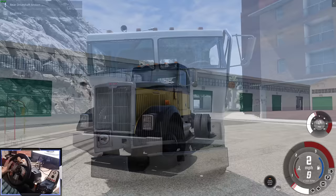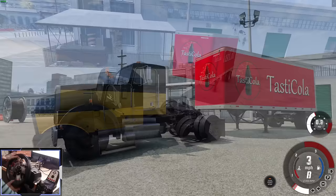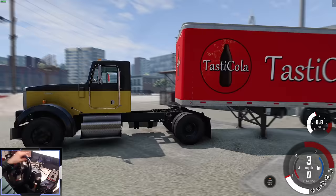Now we're in the conventional truck and let's hook ourselves up to a Tasty Cola dry van — it's a new trailer added in the update, 28 feet long. They've really improved what's called the fifth wheel. You've got to line it up perfectly otherwise it won't connect.